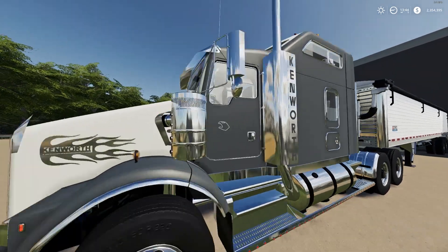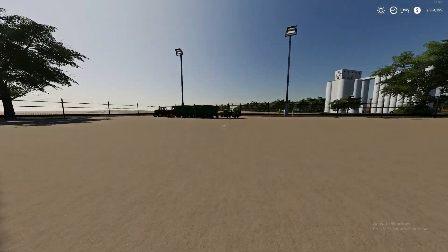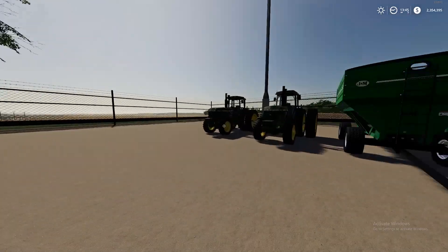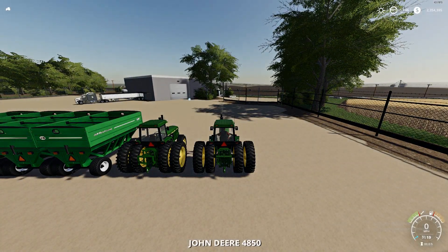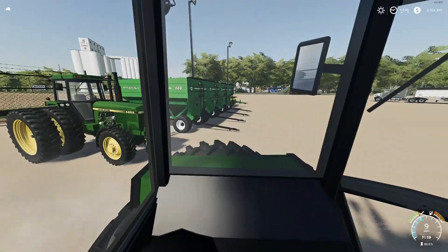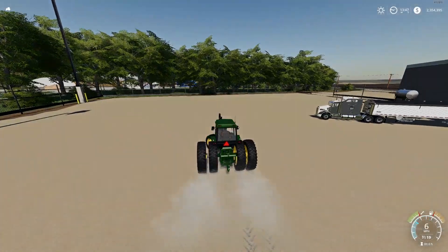I was a little bit wrong — it's the Kenworth Warrior with the sleeper, and then we just have the regular Pils Wilson Pace Setter trailer. Over here we have two tractors — these are 4850s by John Deere. I'm actually gonna hop into this one and start hooking stuff up.